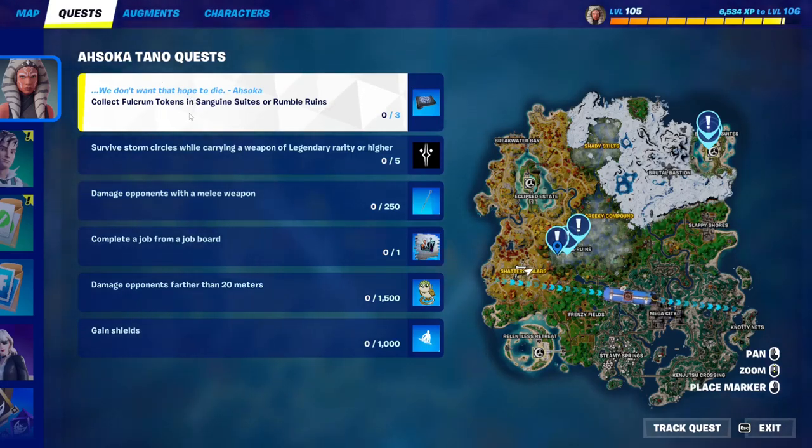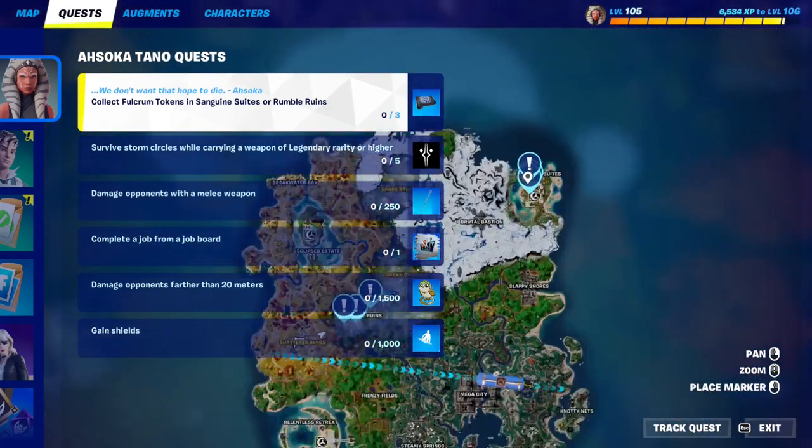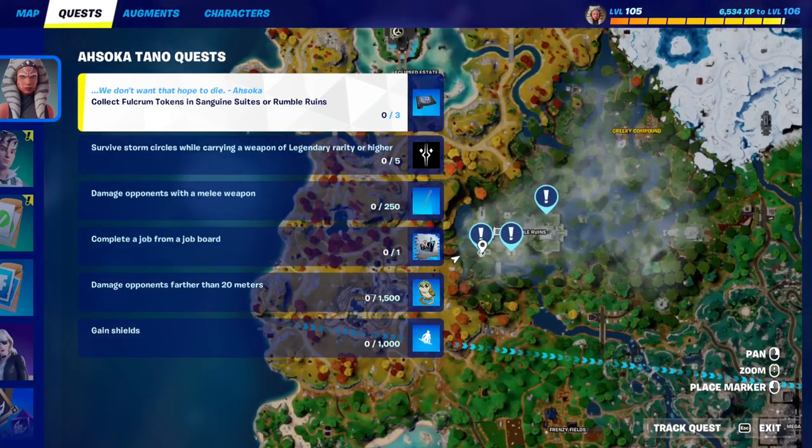For this Asuka Tano quest, it's essential to collect Fulcrum Tokens in Sanguine Suites or Rumble Ruins to get the wrap. So either go to Rumble Ruins right here or go to Sanguine Suites right over here, and we're going to collect all three of the Fulcrum Tokens.